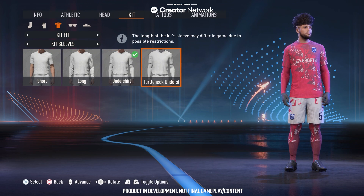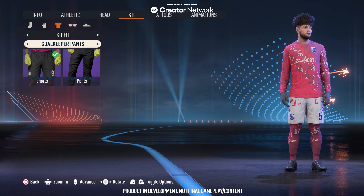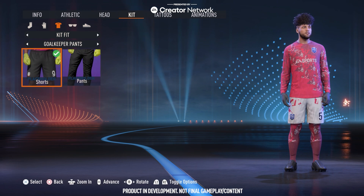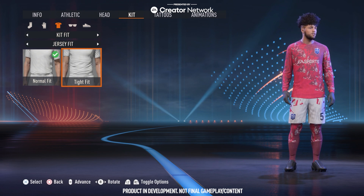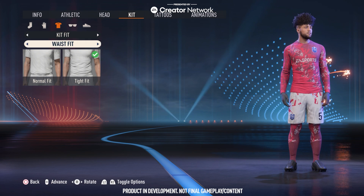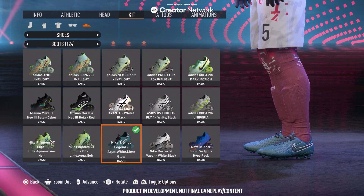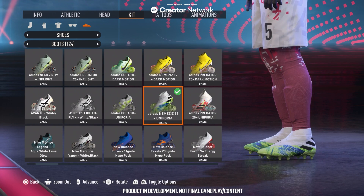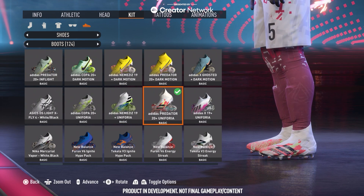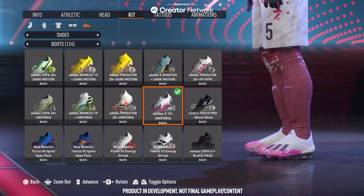I'm also the sort of person that typically goes for a long sleeve shirt, and then I'll go for goalkeeper pants — it doesn't really make a difference since I'll be an outfield player. I go for that tight fit jersey, probably not something I would go for in real life. Any of you that know what I look like — I'm slightly on the larger side, so I probably wouldn't choose a tight fitting kit in real life. No chance of that.